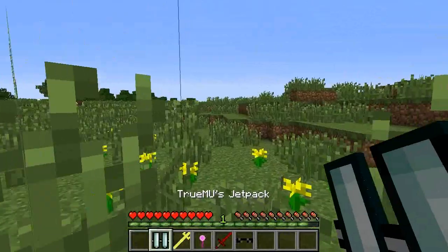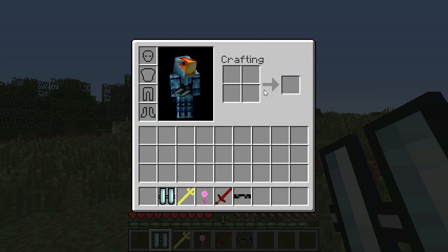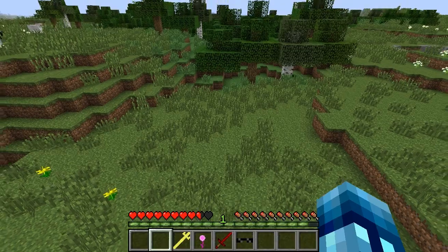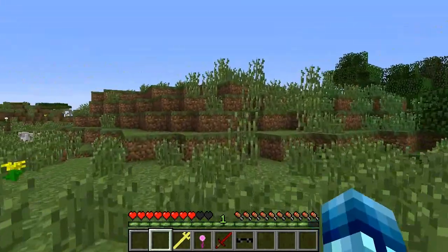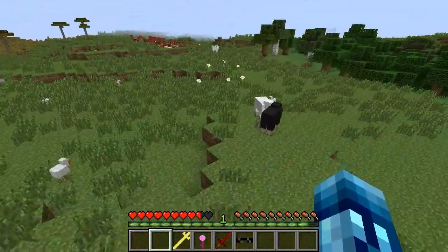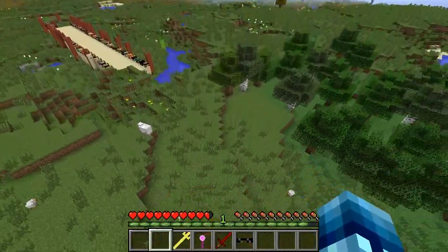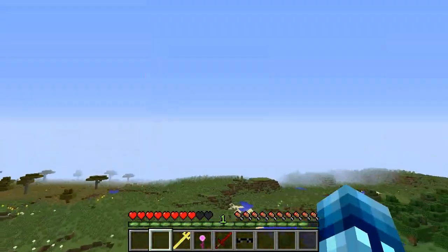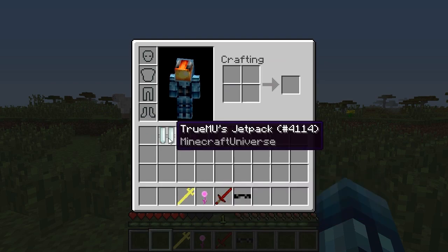This is the last set and it includes my item. First is TrueMU's Jetpack. To craft it you just need a torch — just a torch — and you get a jetpack. Put the jetpack on by clicking and dragging, not holding shift or it'll activate and hurt you. To activate it you press shift. You need to be in control — if you fall down too much, just barely click shift and you'll safely float to the ground. It goes really high in the sky really fast.